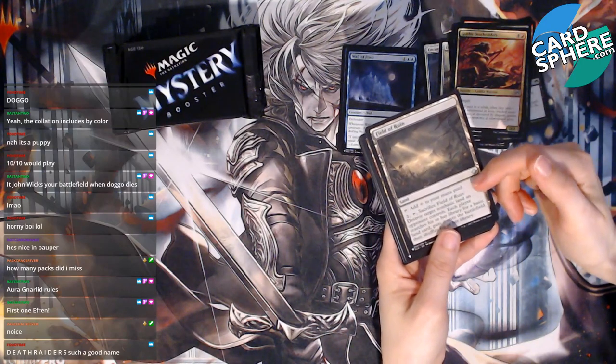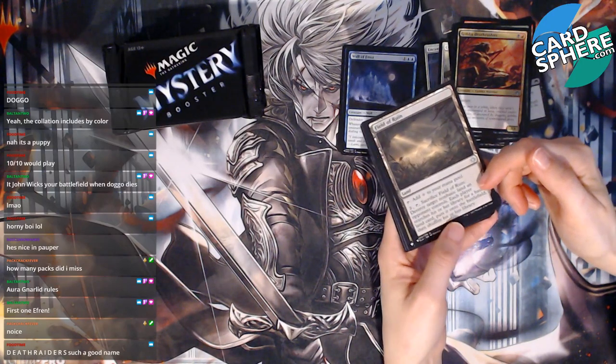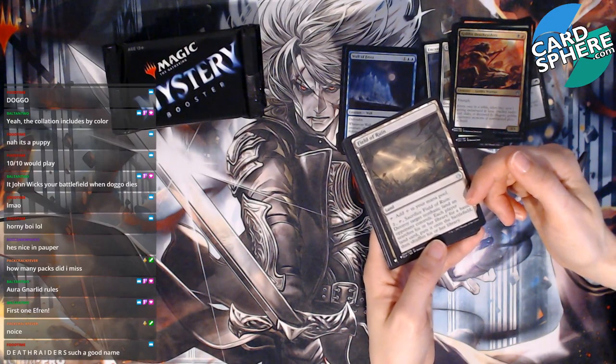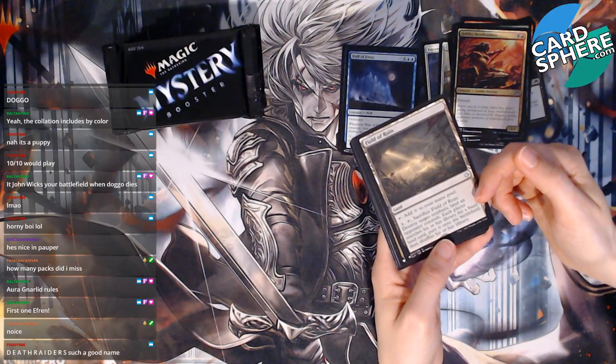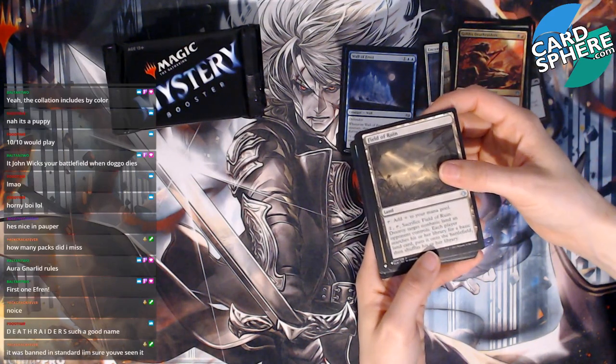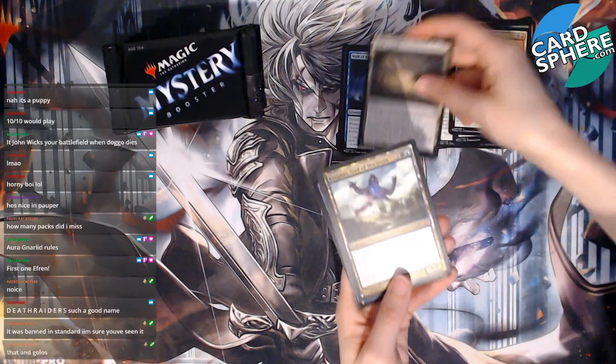Field of Ruin: sacrifice it, destroy target non-basic land an opponent controls, then each opponent searches their library for a basic land card. I can see the value in that but I don't love it.